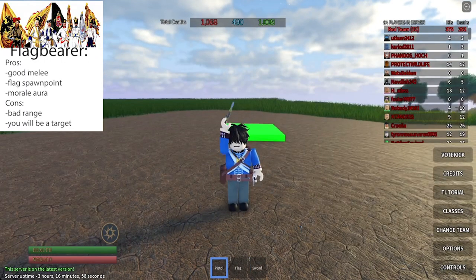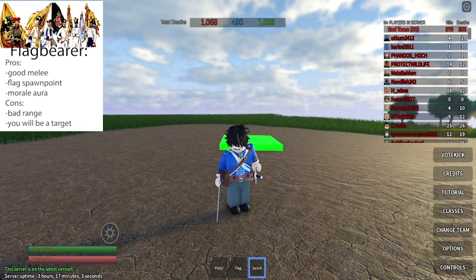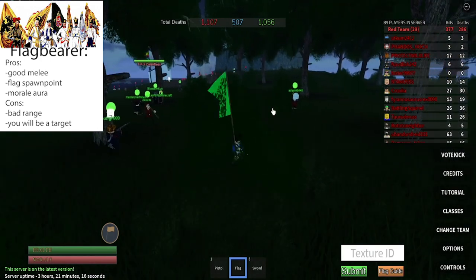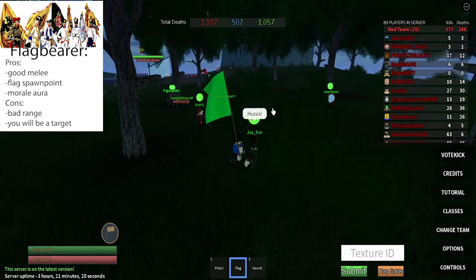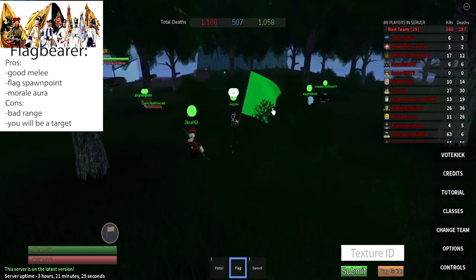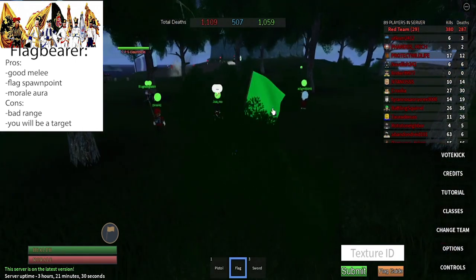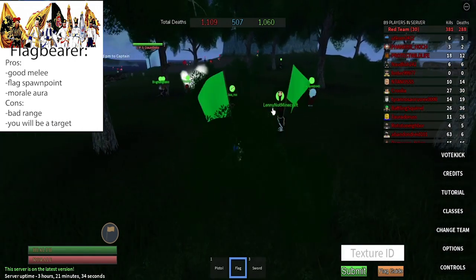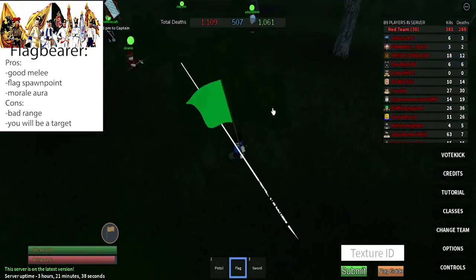Let's take a look at the flag bearer. As I said earlier, you have the standard pistol and sword, but you also have a flag. Simply equipping a flag when you're in a larger siege battle is probably the most useful thing you can do, since this allows you to become a spawn point. It's really crucial to have at least one of these guys in your group, since people on your team are probably going to die multiple times. So your job is basically to stay in the general area of the battle and not die. Overall, a very useful class — one of my favorites actually. A radius around your flag also recovers morale, so that's also useful.